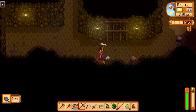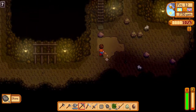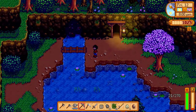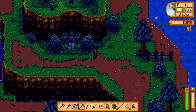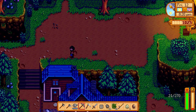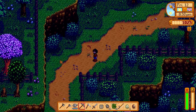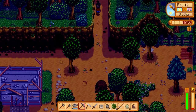Alright, if we go over here can we find the ladder down to the next level? Nope. It's 7:40 though and I'm running low on energy — that's kind of a bummer. I am gonna have to go back up. Yeah, I'm just gonna go back up, leave the mine. Look how low our energy is — we're at 21 out of 270.